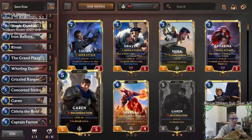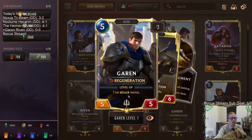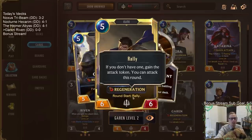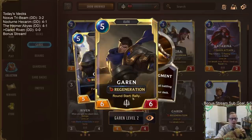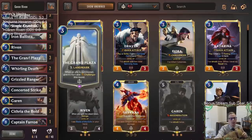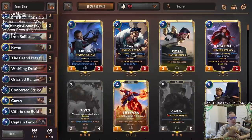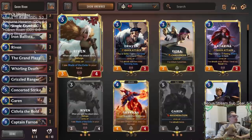Very powerful in that respect. Garen wants to strike twice to level up, and whenever Garen's leveled up and we get to rally at each round start, that makes Grand Plaza even better — both turns we can play allies and the Challenger part matters because we'll have the attack token on both turns. We'll also have Whirling Death, Concerted Strike, and Single Combat.